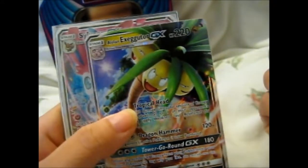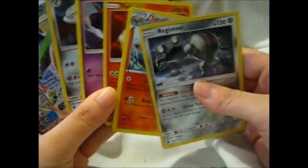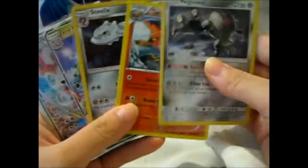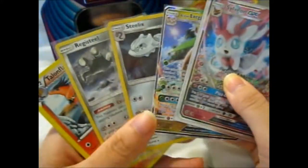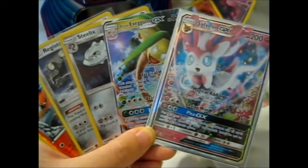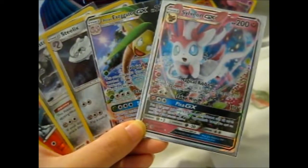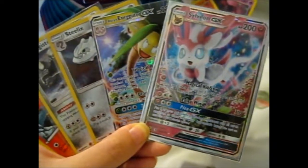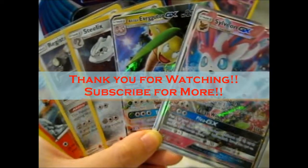Steelix holo, the Alolan Exeggutor GX, and a Sylveon GX — cute. So all in all, Sylveon I think was the best tin. Leave a comment below if you think that too, if you watched the Leafeon and Glaceon videos before this one. Let me know what you think. I believe that's it — thank you for watching. Ring that doorbell. Over and out.